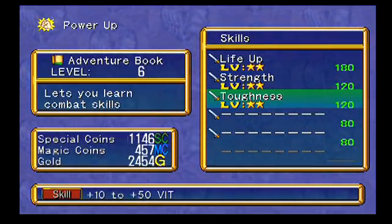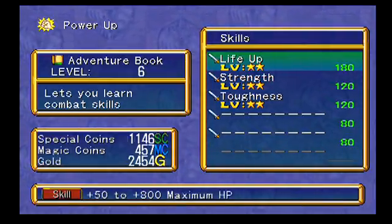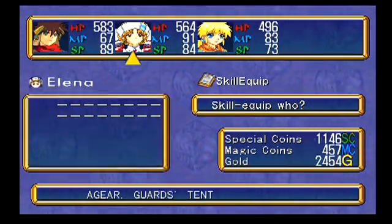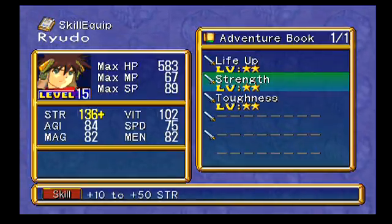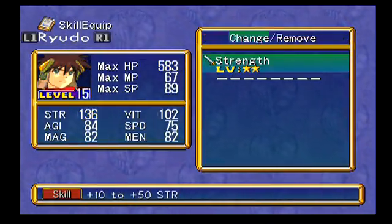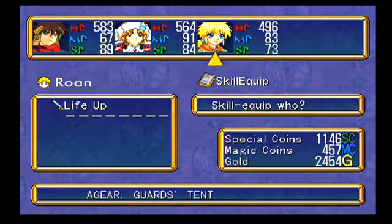Actually, the first time I played this game, I remember getting the skill books but I had no idea how to come in here and actually upgrade these skills. So I had a really hard time getting through the game. These skills make everything a lot easier. So I'm going to go ahead and power those up to level two. Skill equip has its own little section - each person right now has two empty slots where they can equip a skill. If we give him Life Up, normally his max HP is 583, but with a level two it'll bump him up 100 points. But I'm going to give him the strength because that's a plus 20 strength upgrade - really nice. I'm going to give Elena the Toughness for the defense boost, and I'm going to give Rowan the Life Up.